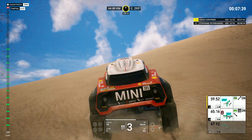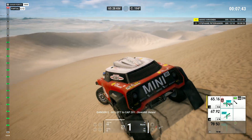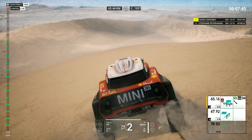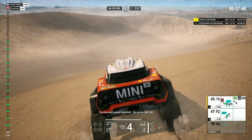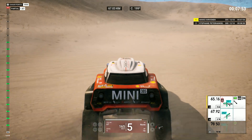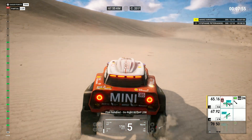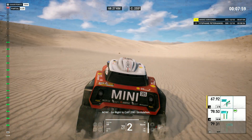Go left, danger three. Danger three, go left to cap two hundred one, downhill dunes. Two Ks and seven hundred, go on to cap two hundred one. Five hundred, go right to cap two hundred fifty. Now, go right to cap two hundred fifty-eight, undulation.